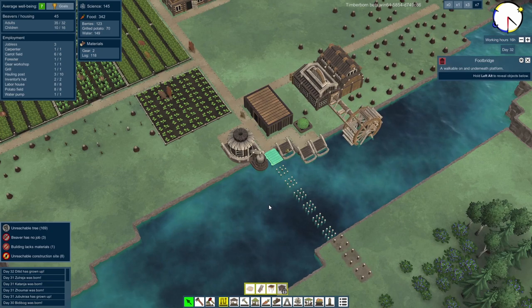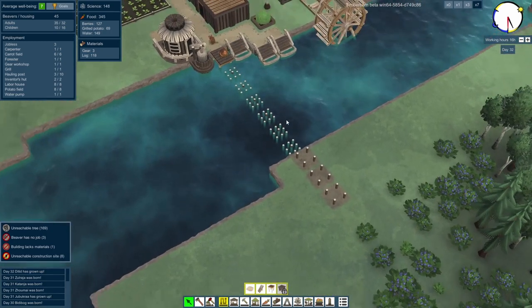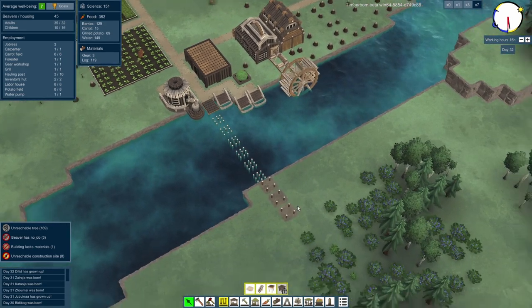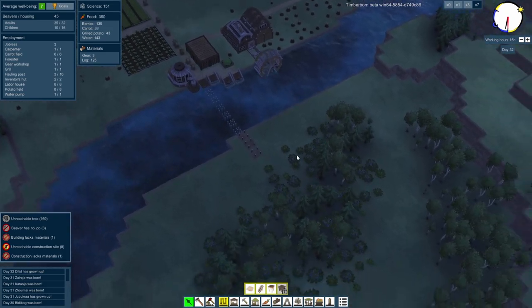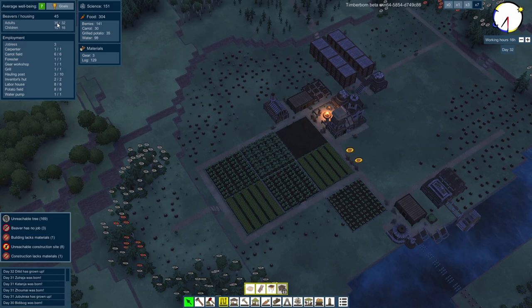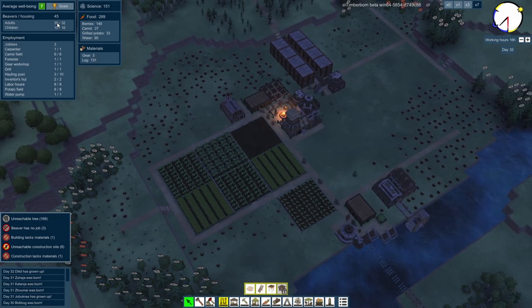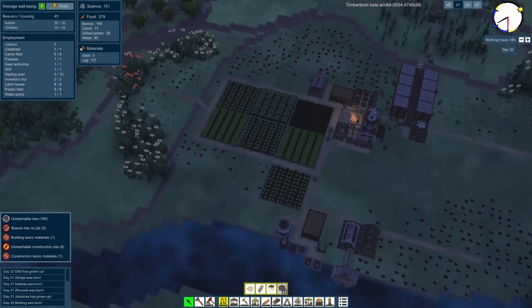I want to see if we can build over here — and we can! There's a load of stuff over here. We could build ourselves another labour house on this side. I do notice we need some more housing. But we do have 151 science points — quite a lot going on. That's quite nice.